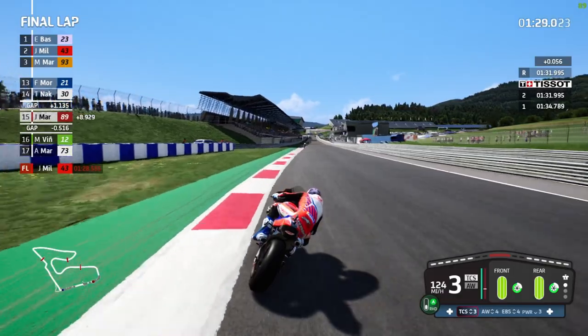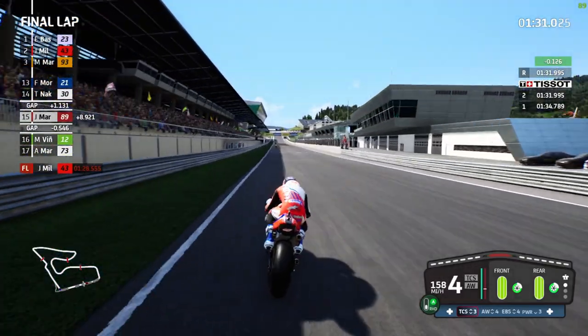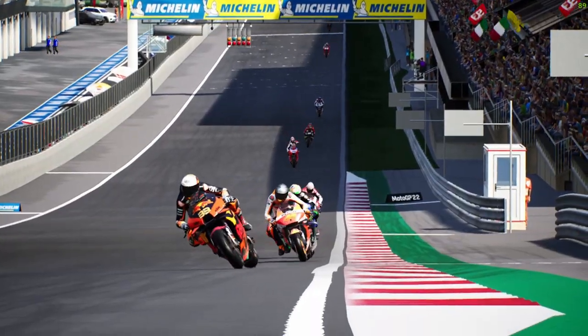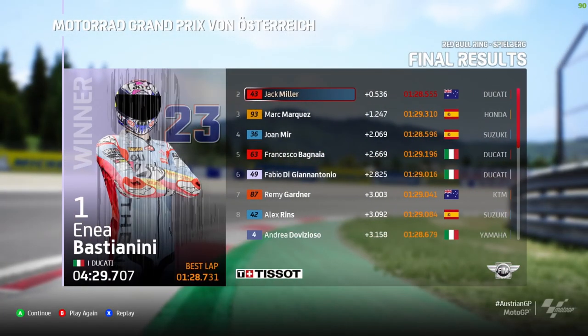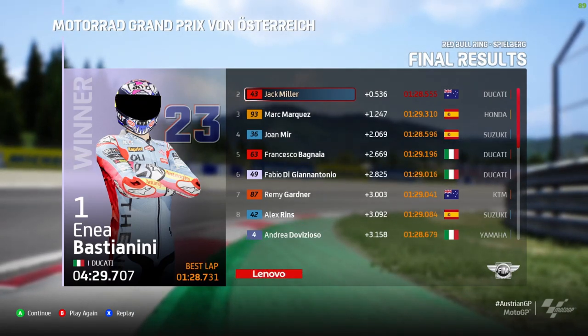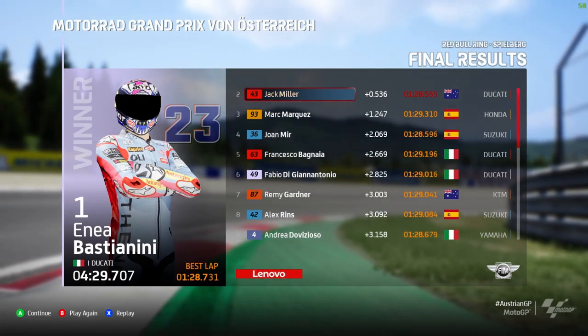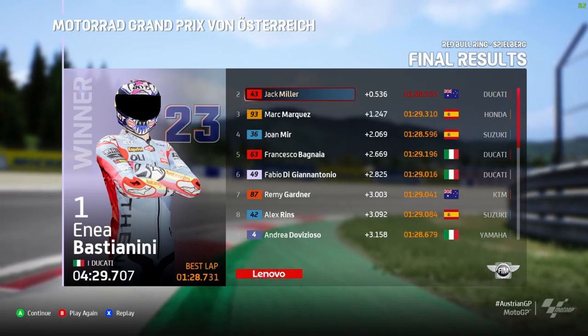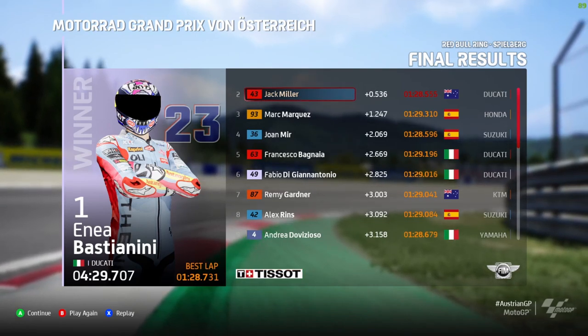Coming up towards the line, it's going to be 15th place. He's only played a little bit of the game and it wasn't the hardest AI difficulty - and the AI were very fast around Austria. Looking at those times, 1 minute 28.7 - I was about to say that's not a good lap, but then I forgot about the chicane. I don't really know what the lap times will be like now. Add a few seconds on for the chicane, about four seconds, probably about right. We'll have to see what the lap times are looking like.